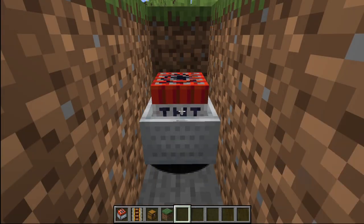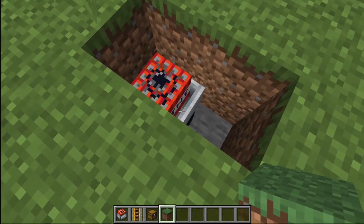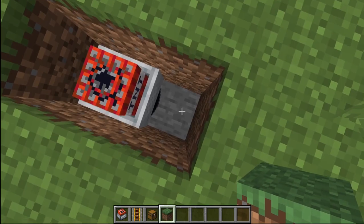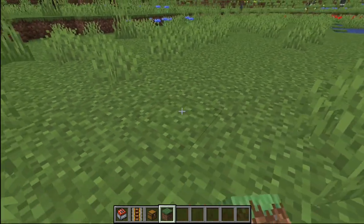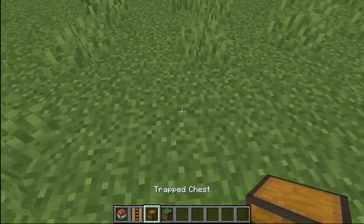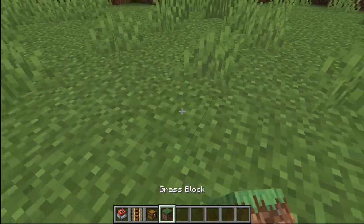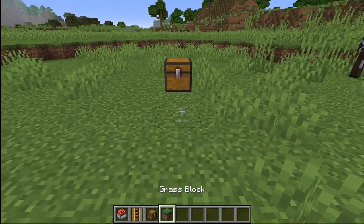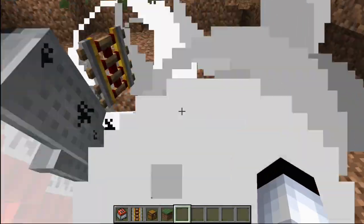Okay. So once you're done with that, you're going to want to pillar up to the surface, and then you're going to want to leave a block gap right here — so there's no blocks here. And then just cover it up like this. And then right above where the TNT minecarts are, right above that where the block is, you're going to add your trapped chest. And now you're done. All you have to do is just open the chest and boom.